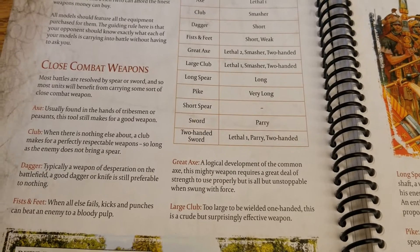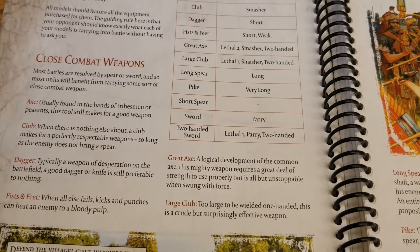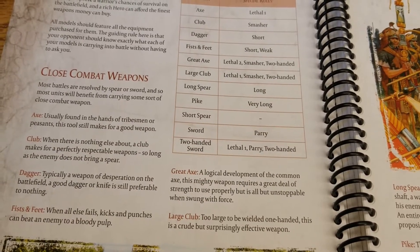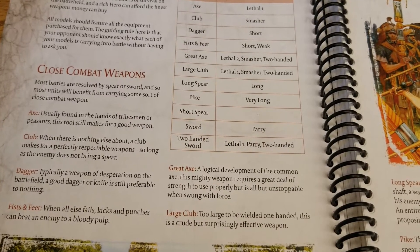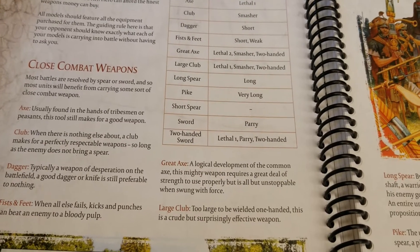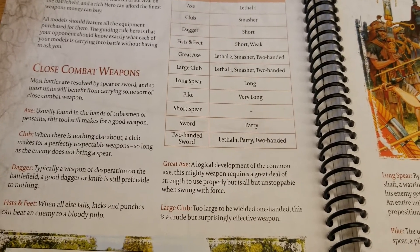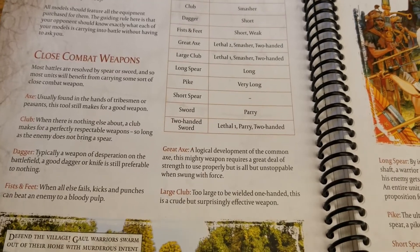Great Axes — for those who have access to them — are a really cool weapon. Mainly Germania is the list that has access to that. You get Lethal 2, always nice to modify the enemy's armor. Smasher means they're not going to be parrying it. And Two-handed simply means you can't use your shield in close combat, but you can still use a shield to deal with ranged attacks. So Two-handed just means you're using both hands for the weapon in close combat — shields can still be purchased to help deal with ranged.